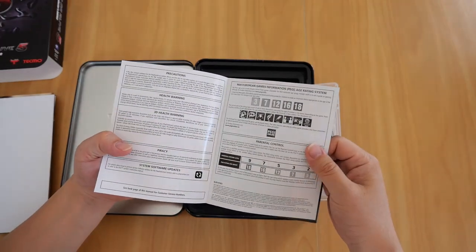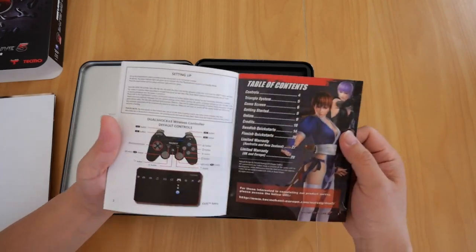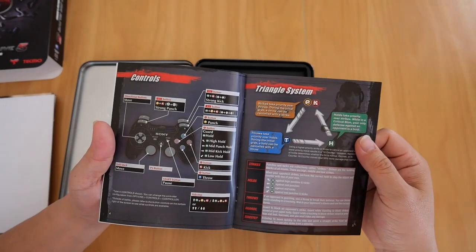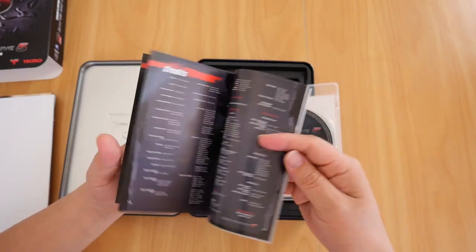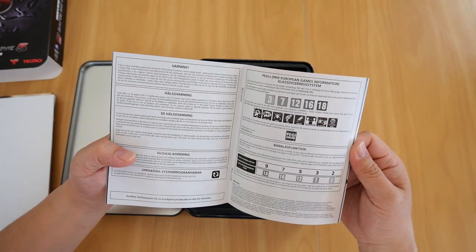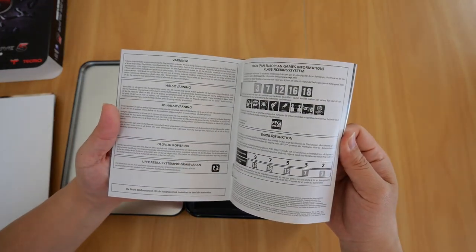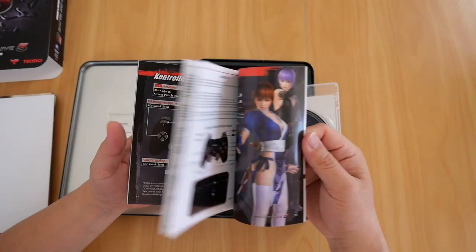The booklet itself is fairly standard. We've got a table of contents, the controls, the triangle system, the game screen, getting started, the credits, a couple of artwork pages, and another section — not sure what language this is.